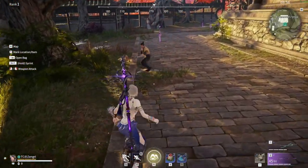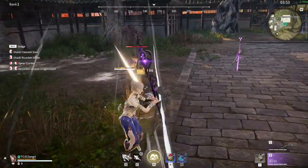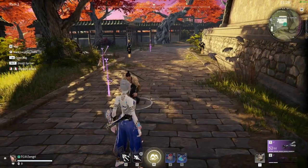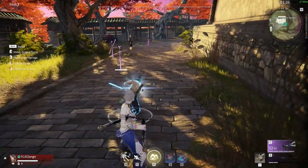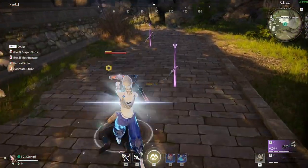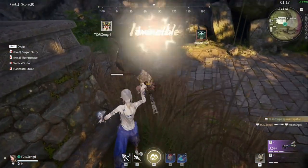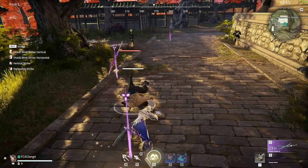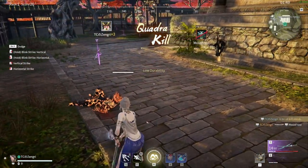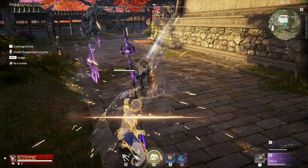Number three: work on countering. When I started off in Naraka, I just wanted to fight, fight, and fight and get hits in — I had a hard time remembering to counter at the start. Countering is very important and your best tool, especially against people that do not follow the first two tips. You are a big threat if you counter properly, and a single successful counter can win you a fight. Remember to press horizontal attack after countering to do a counter attack.